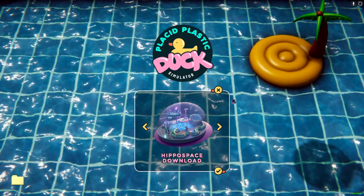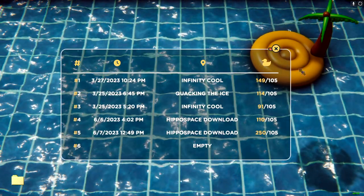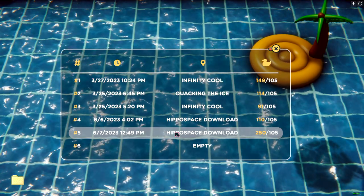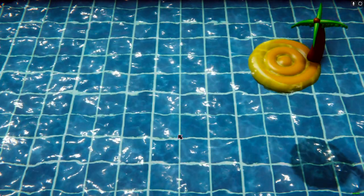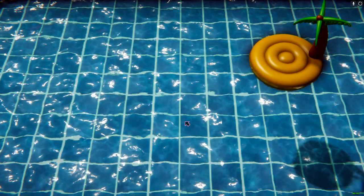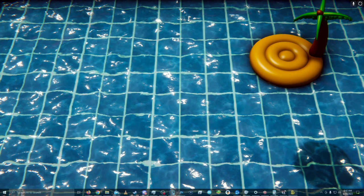but I noticed that nobody is really making videos talking about it. The new pool is the Hippo Space Download. It's about two or three dollars on the store. I've made a save file where I have over 250 ducks because it makes demonstrating things a lot easier. Because of that, it is going to lag the game a little bit, so please bear with me.